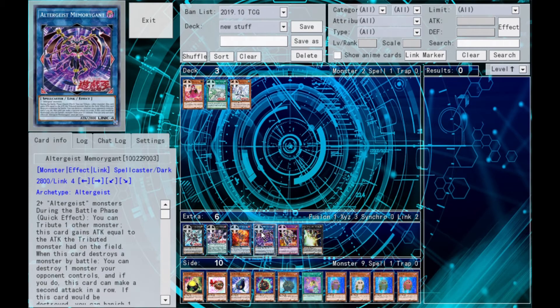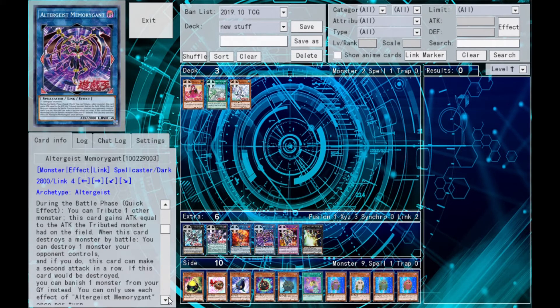Next we've got an Altergeist Link — a Link 4 called Memorigant. It's a Dark Spellcaster with 2,800 attack and decent arrows, needing two or more Altergeists. During the battle phase, you can tribute a monster; this card gains attack equal to that monster's attack and can destroy a monster by battle. If it destroys one, it may make a second attack. And if it would be destroyed, you can banish a monster from your graveyard instead. Altergeists are all about negation and disruption, so I love that this one is just a straightforward big beat stick.